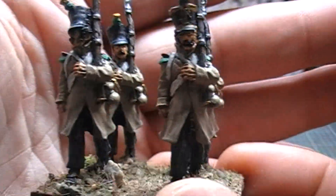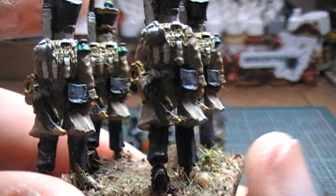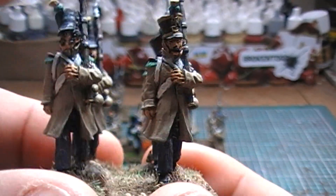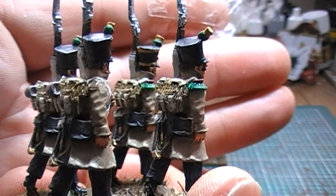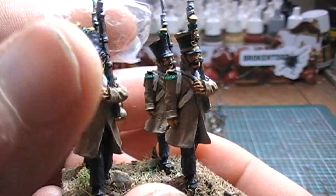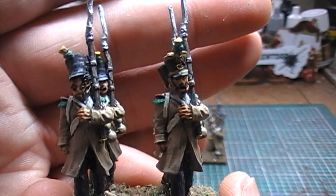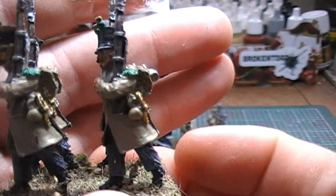Next up we have the actual voltigeurs. These chaps are Perry's, brought in because of the lack of elite figures — they sent me four extra fusiliers instead of the four elite company figures. I thought for four figures it's not worth the hassle of returning them, as there's no easy way for me to get to a post office. I luckily had these chaps spare from when I did the Perry's battalion, so I just used these guys as the voltigeurs.